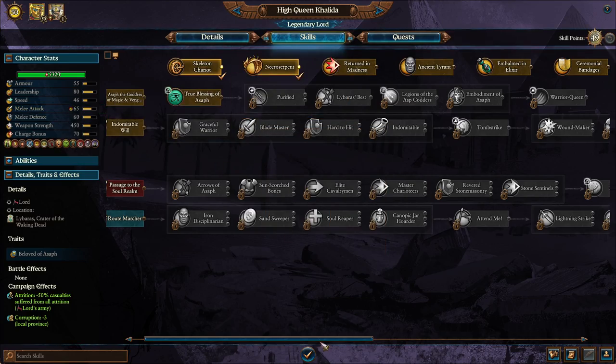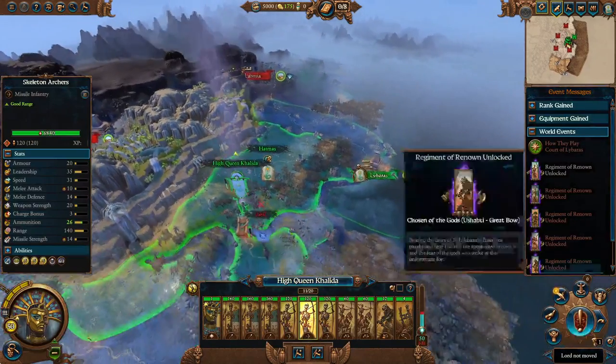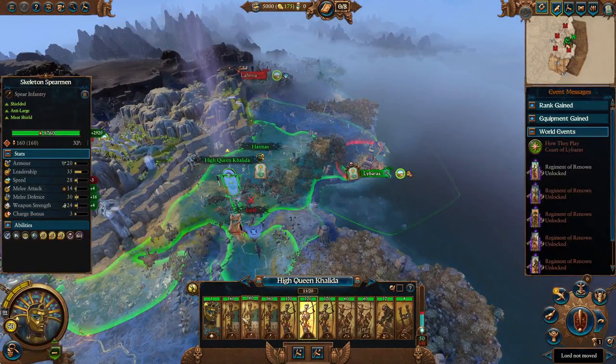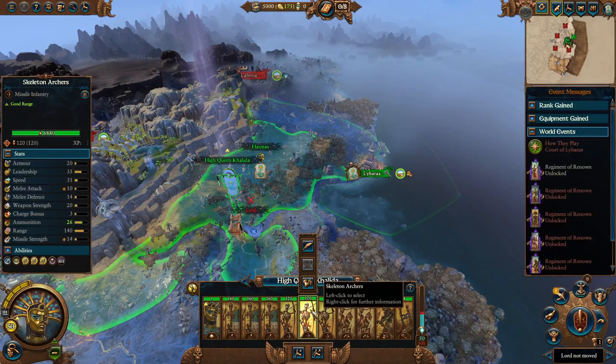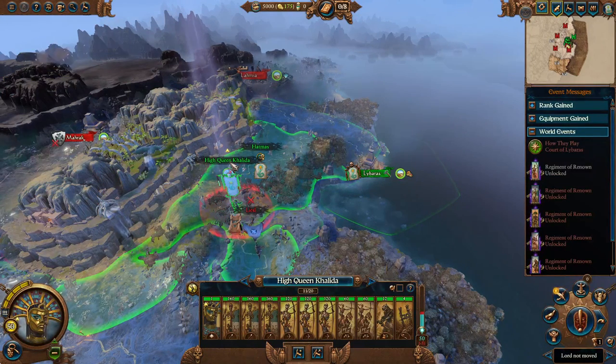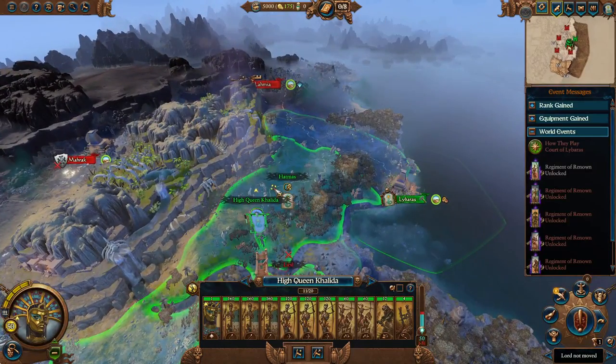I really like focusing my armies around that. Especially with the Tomb Kings, you kind of prioritize your armies — like this one's going to be your melee, or your Ushabdi army, or your missile army. You're never bringing a balanced army for each one, because then you're not really utilizing them as much.